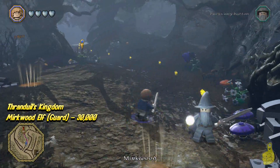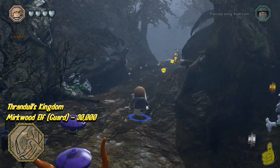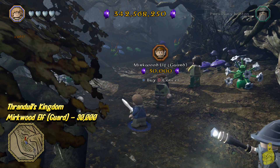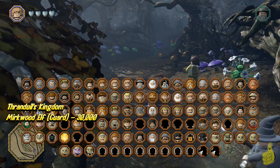Anywho, we're gonna go ahead and set our target first — it's gonna be the Merc Kirkwood Elf Guard, which is just right around the corner from the Travel Stone. It's only gonna cost you 30,000 studs. Hop on board, let's go!